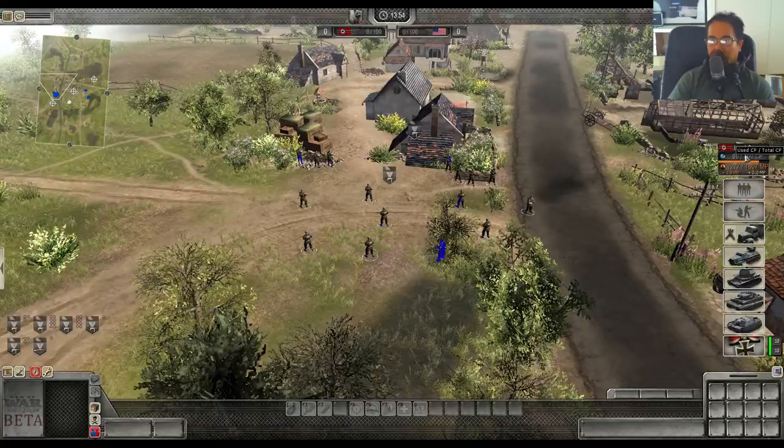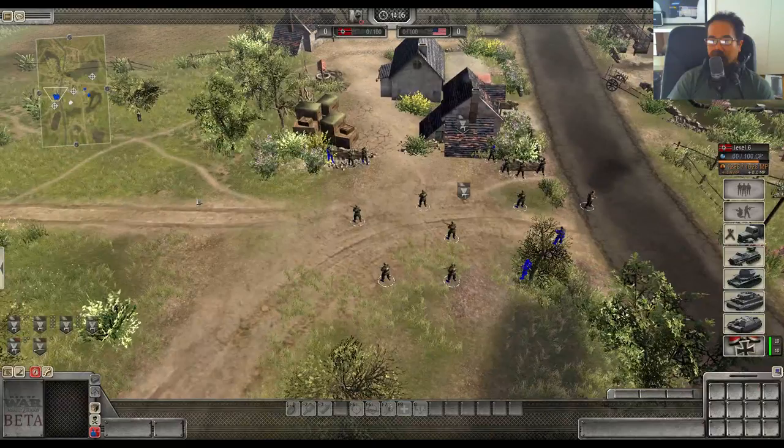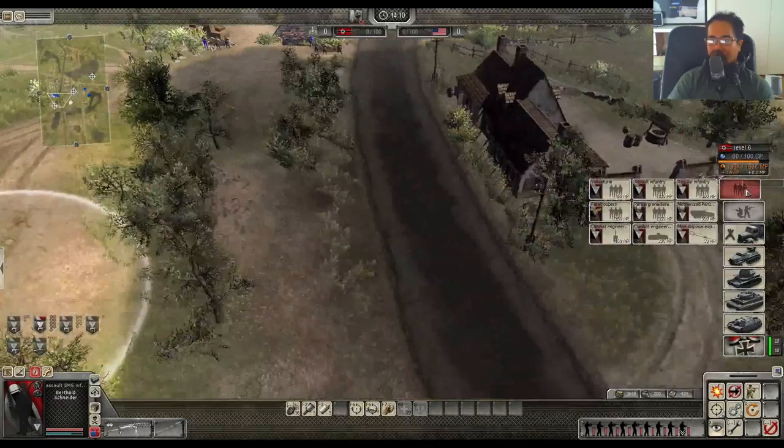Command points, also known as CP. You can see an indicator on the right hand side in blue — it says 60 out of 100. Basically the standard in Assault Cert competitive mode is 100 CP maximum, which means you can only field certain things on the field. You can't just spam massive numbers of units at once; you need to be aware of how much you can command on the field.